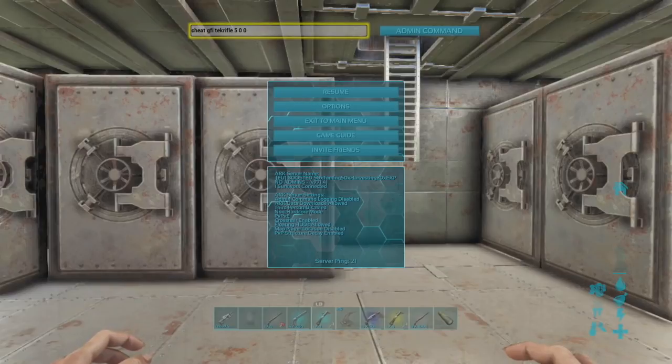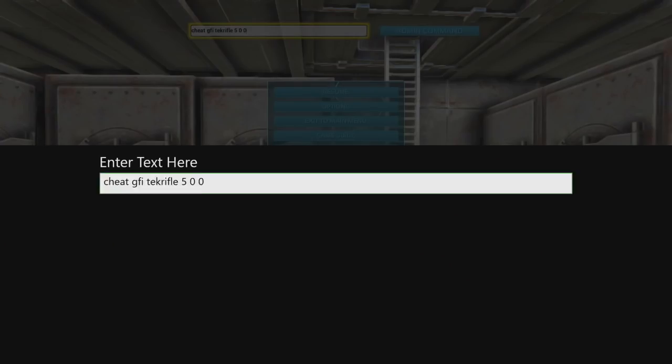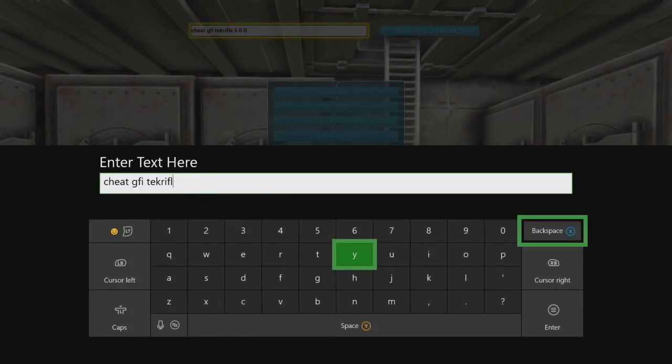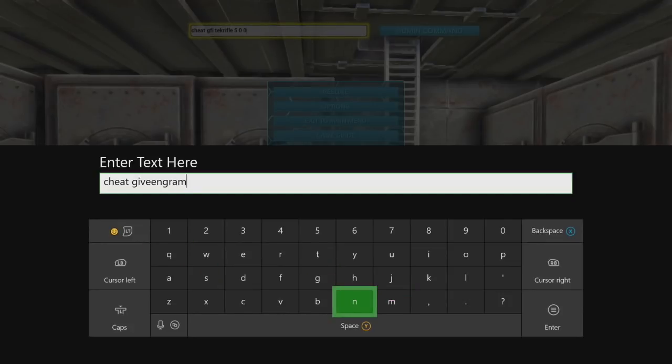Now, you've got the tech rifle, you've got your element. How can you use it? Simple. This isn't a GFI code, but all it is, is cheat give engrams.